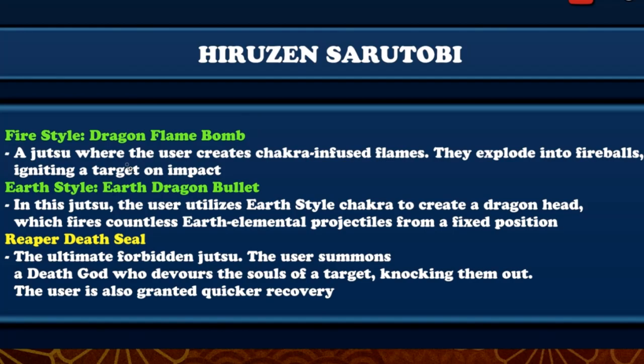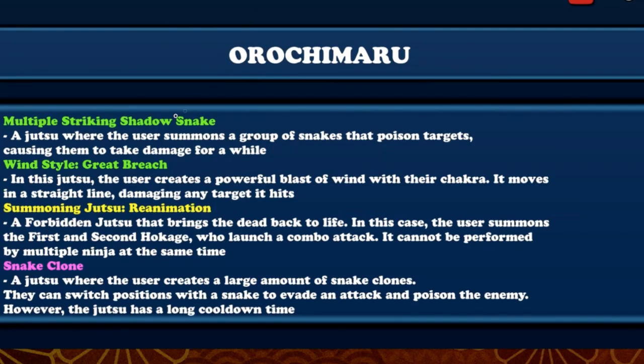So here's Jiraiya's, here's Harusin's - Fire Style Dragon Flame Bomb, Earth Style Earth Bullet, Reaper Death Seal, which are all his jutsus right here, Multiple Striking Shadow, Wind Style Great Breach, Summoning Jutsu. Red Orochimaru just came out not too long ago, so it has everything - even the snake clone and the clone jutsu. That's why we believe it to be true, and based off of what we already know about what was already datamined, we can confirm this is what's going to happen.